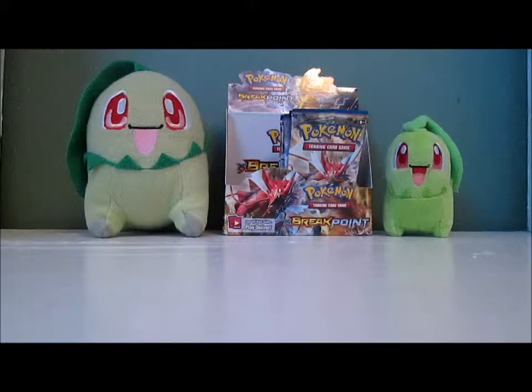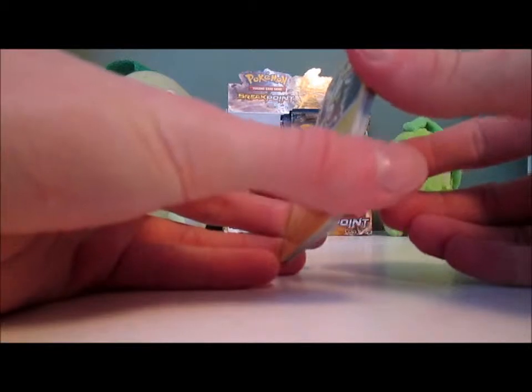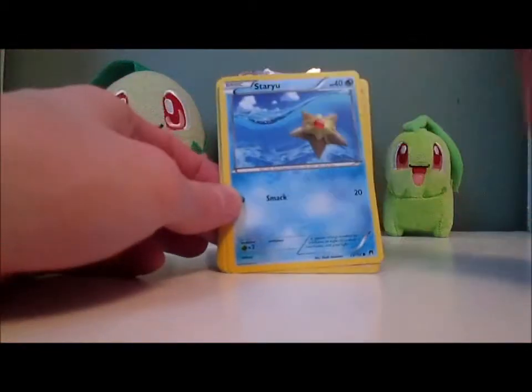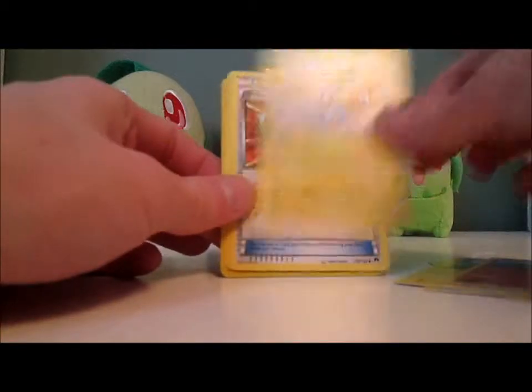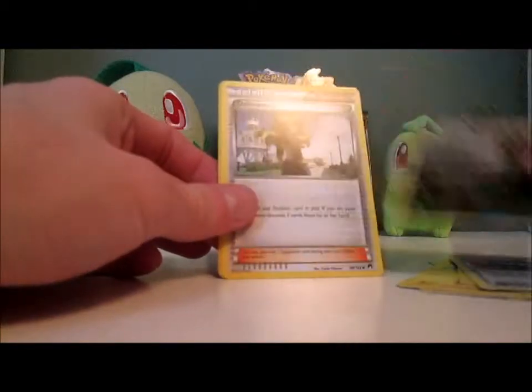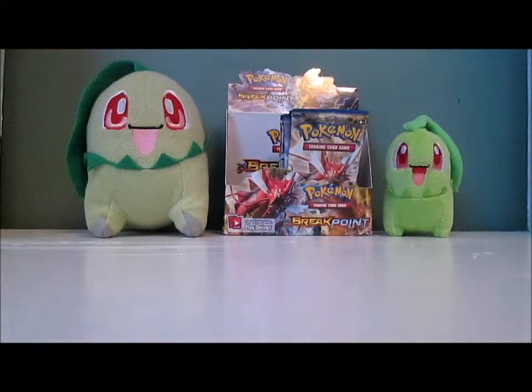I'm going to make a bet — if I get a Chikorita in this pack, I will post a picture on my Facebook page. I'm probably not going to get one. Pack: Electabuzz, Staryu, Blitzle, Numel, Shinx, Pokemon Catcher, Nuzleaf, Delinquent, Nuzleaf Reverse, and Clefable. I like Clefable a lot. I knew it wasn't going to get one in that pack.